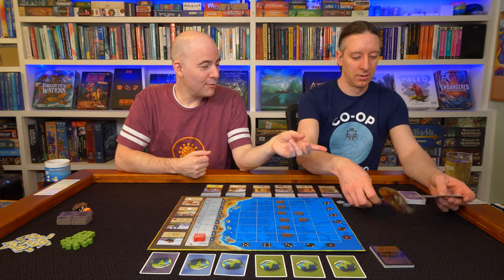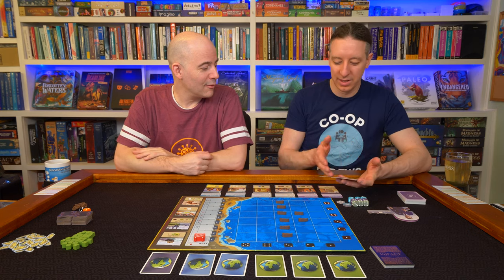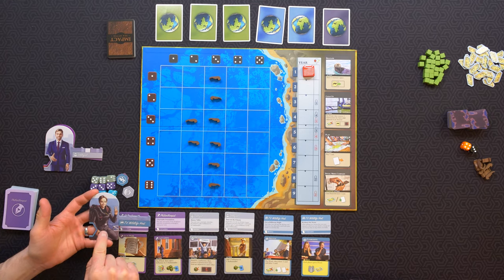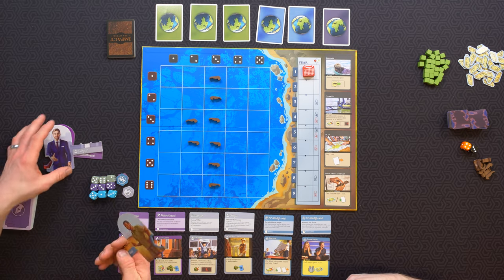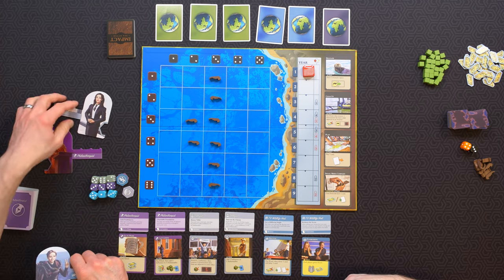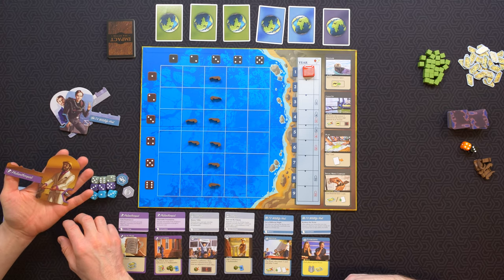You did play the TV Wildlife Host when we first played, but we should consider it for this one since we didn't play it on camera. Consider and reject. It does make a difference if you have this. Oh, it might be worth trying that character again now that we know the game a little better. Let's look at the philanthropist. Who did you say this girl was? Sigourney Weaver's daughter? An Asian version of Sigourney Weaver.